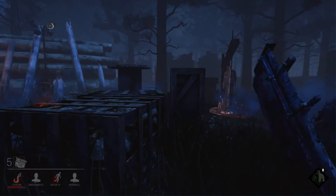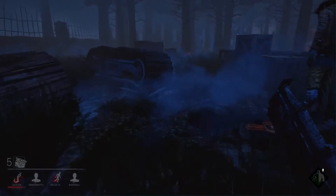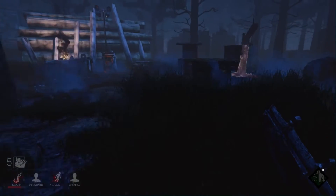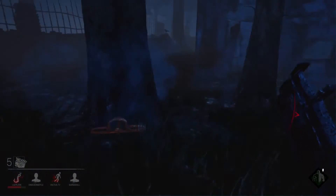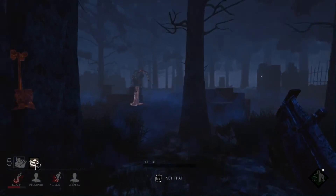So I'm going to set up a trap right under him, in case someone tries to free him. Either when he's set free he'll step in the trap, or the other guy might step in the trap. Makes it a lot harder and a lot more risky to free the person. Let's see if I can get another trap. It's likely there's another person around, and they're going to try to free him.